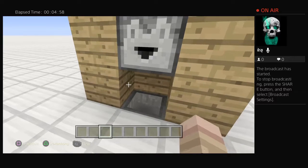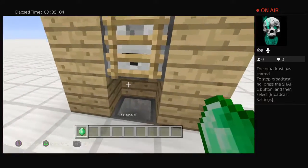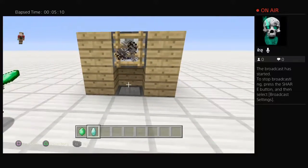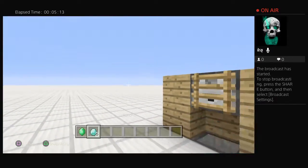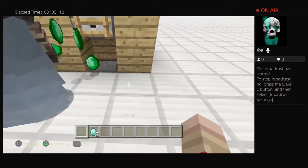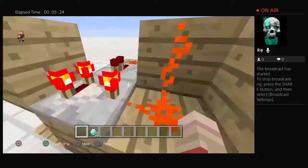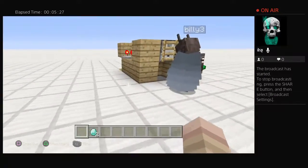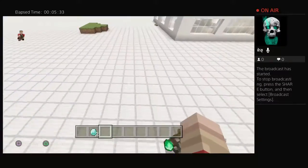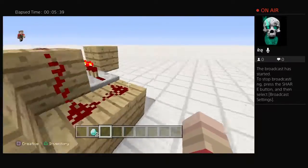Oh, I get it! You can put one in at a time. You can put multiple in at a time too — it doesn't matter. The beds help configure the machine so nothing else works. If you put in an emerald block, you don't get anything back.